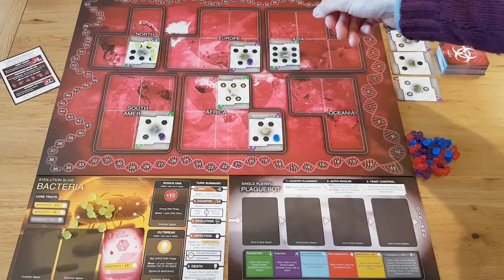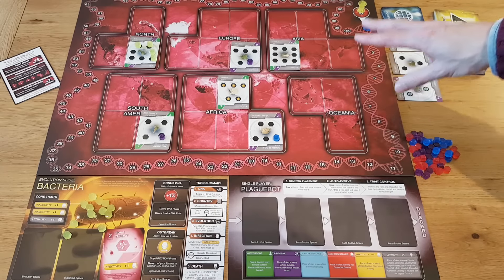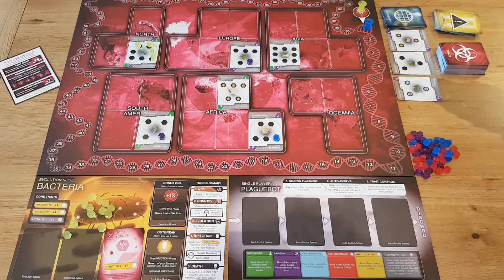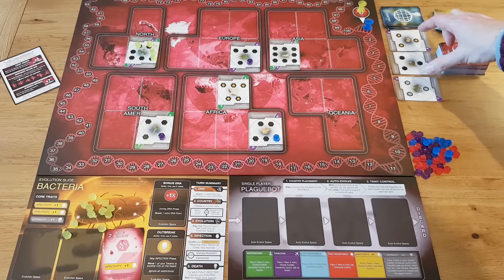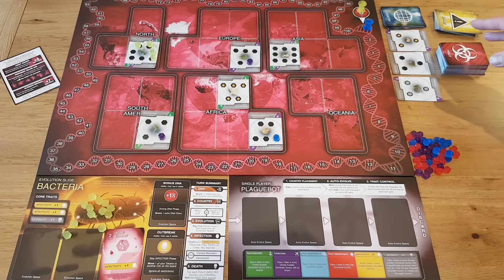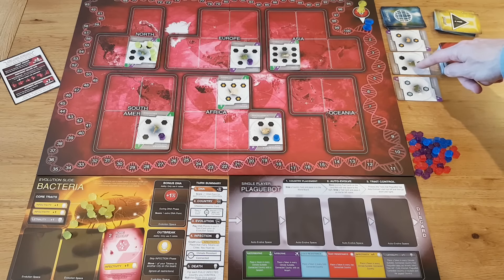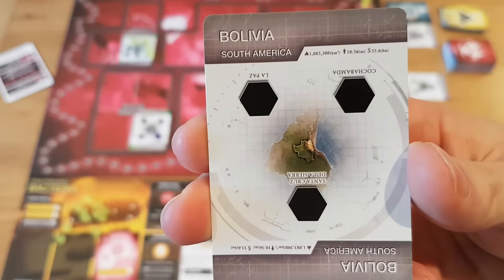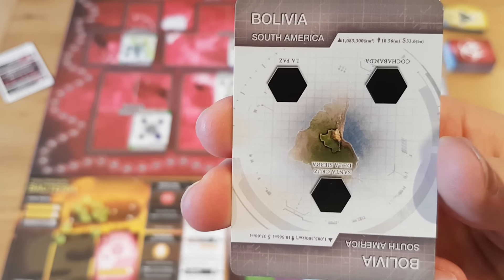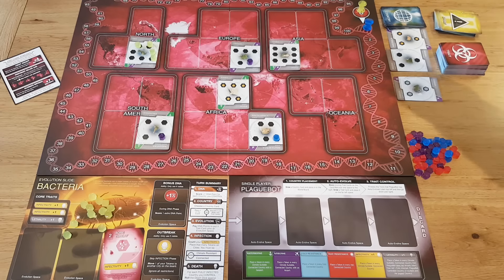In this case, Plague Bot draws China and puts it down in the correct continent zone. If it draws a country card that can't fit on the world board because the continent space is full, it discards the card and moves on. If no cards are left in the country deck but there are face-up cards, it chooses the largest face-up country card. If there are no face-up country cards either, it ignores the step. The largest country card is defined by the most city spaces, with population as a tiebreaker — the second number on the bar at the top.